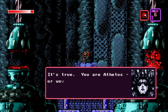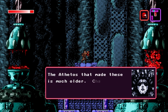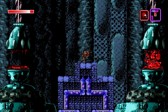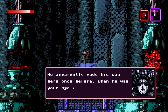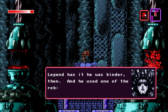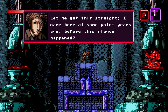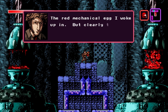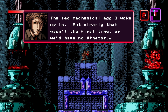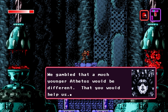Ophelia: 'It's true. You are Athetos, or would be, if you continued on as you were. But you were not one of these clones — the Athetos that made these is much older, changed. After Athetos arrived here, we discovered it was not the first time. He apparently made his way here once before, when he was your age. Legend has it, he was kinder then, and he used one of the rebirth chambers.' Let me get this straight — I came here at some point years ago, before this plague happened. Yes. And you used a rebirth chamber — the red mechanical egg I woke up in. But clearly, that wasn't the first time, or we'd have no Athetos. The original exited the chamber and became Athetos. You were a copy made from the data left behind. We gambled that a much younger Athetos would be different, that you would help us.